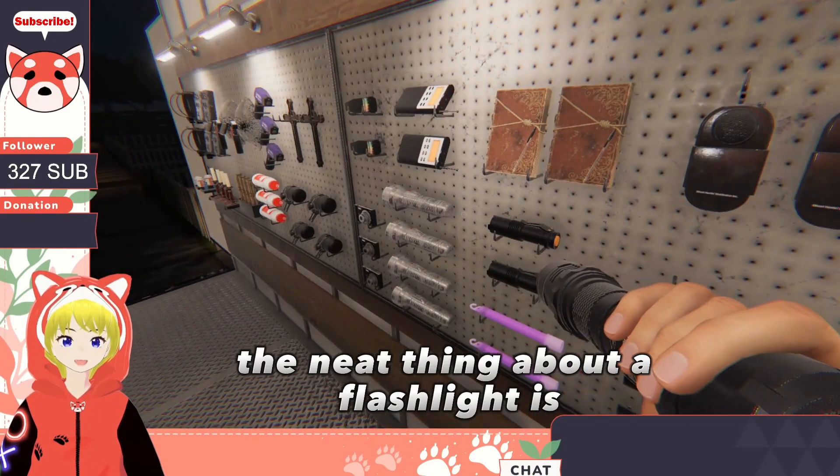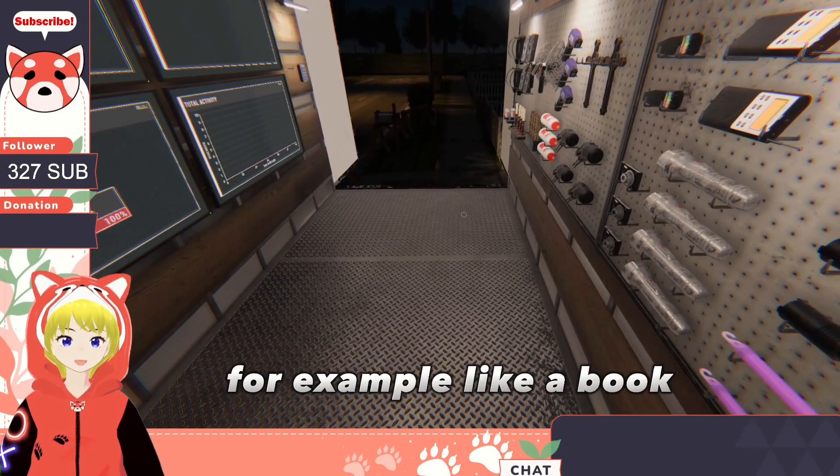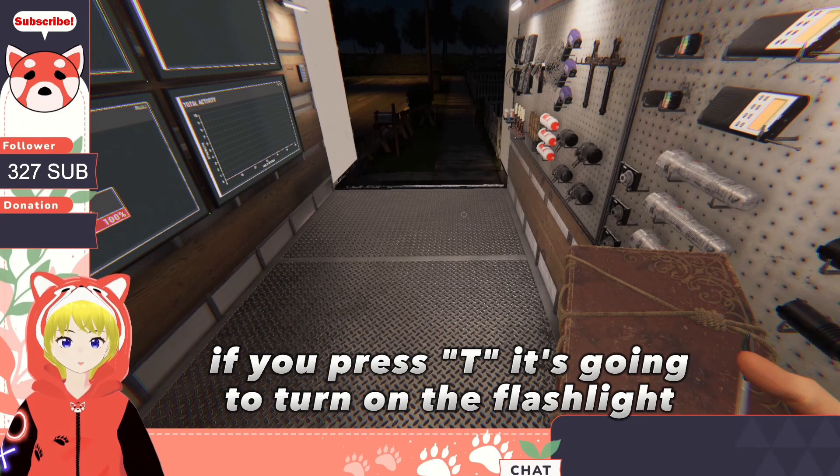A neat thing about the flashlight is if you hold anything else rather than the flashlight — for example, like a book — if you press T, it's going to turn on the flashlight.